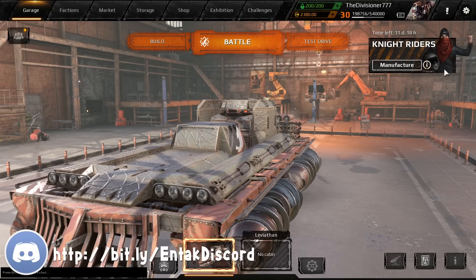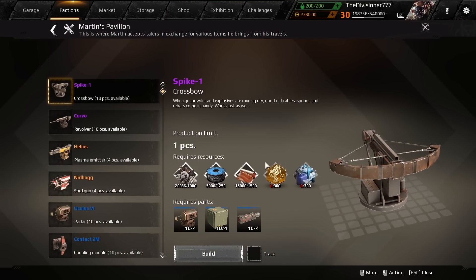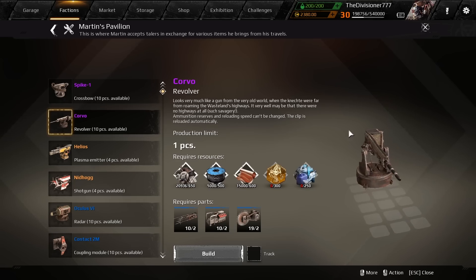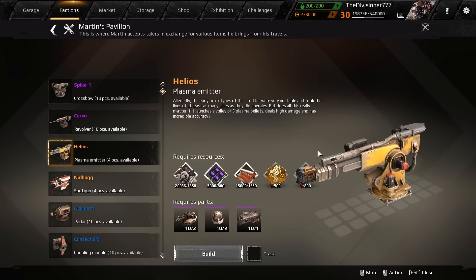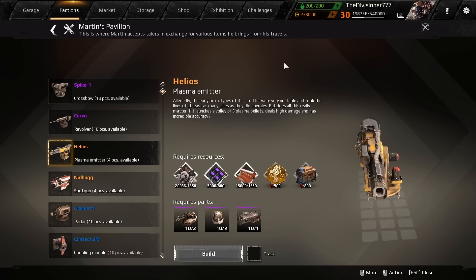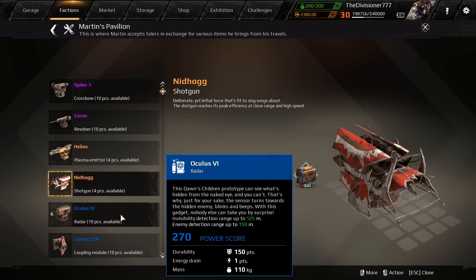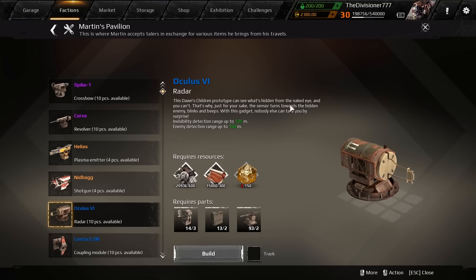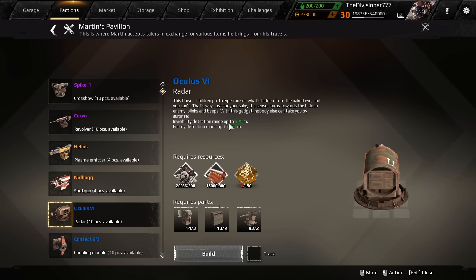There's been a massive update. Knight Riders are back — they show up every once in a while and there's a big event around their return. With them comes a bunch of stuff: you can manufacture things like the Spike crossbow, the Corvo which is a specific-looking revolver gun, the Helios which is a plasma emitter, and the Nidhogg which is a legendary shotgun that looks like a double junk bow. The Oculus can see what's hidden from the naked eye — the center turns towards hidden enemies, stealth units blink and beep with this gadget, and visibility detection range is up to 125 meters.